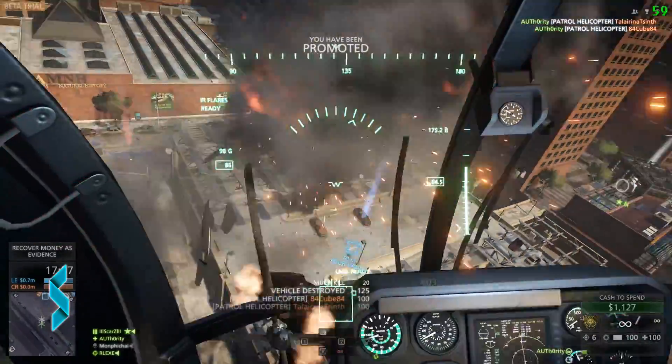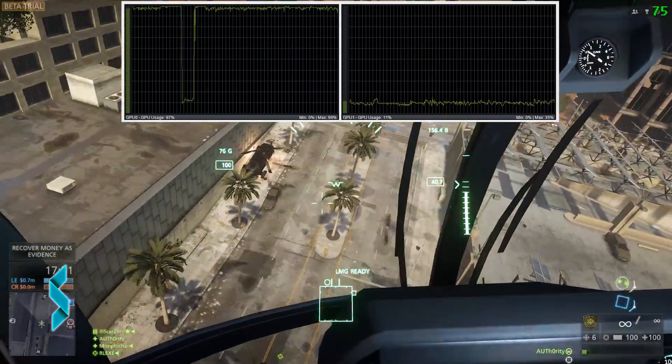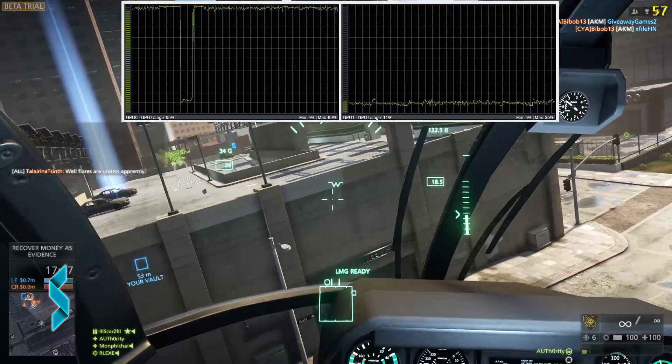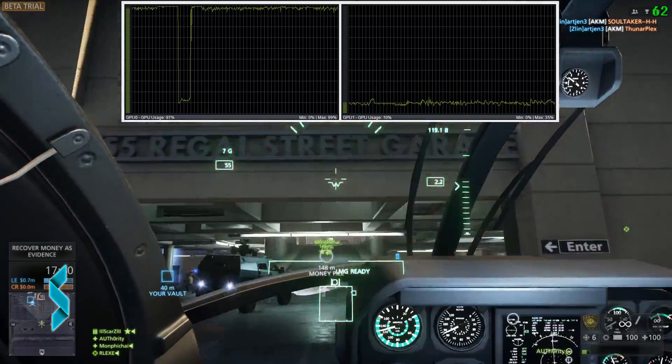If you play the Hardline beta and use an SLI setup, you might have noticed this: only one of your cards is used, and as a result you get less frames per second in Hardline than you get in Battlefield 4. The reason is that there is no SLI profile inside the Nvidia driver yet for Hardline.